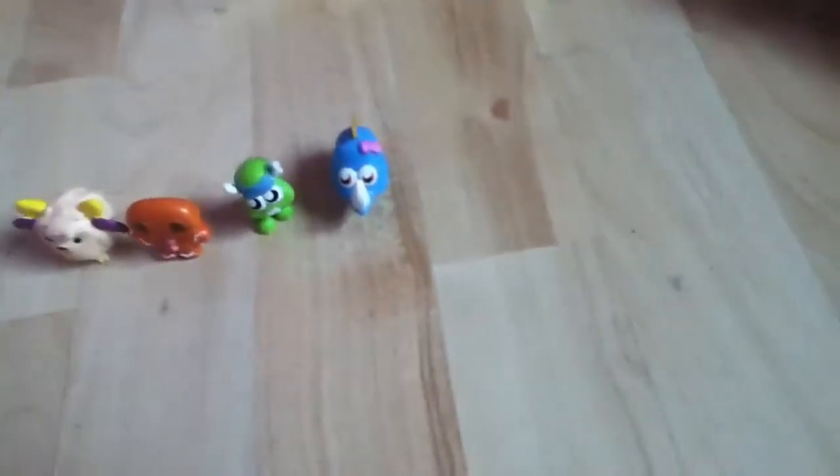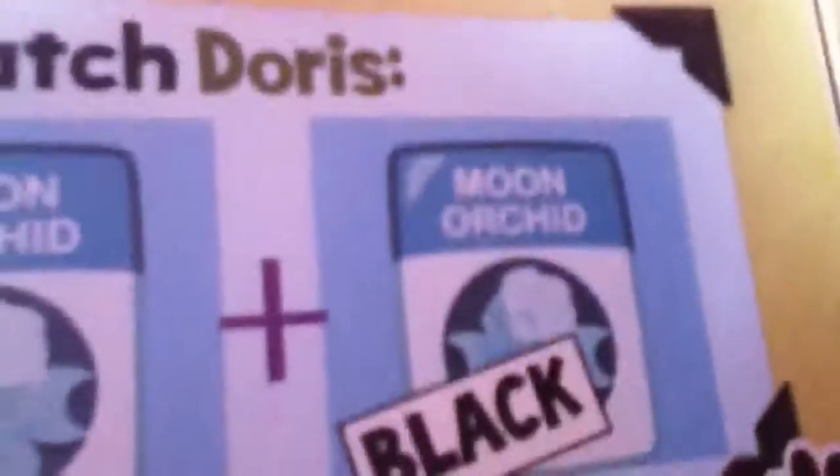Now, Doris. Number 56. Doris — actually, Doris the Rumbling Photographer. Sorry, I do not know some of these names. She's number 40. She's got Moon Orchid Any, Moon Orchid Any and Moon Orchid Black. So that's Doris, number 40.